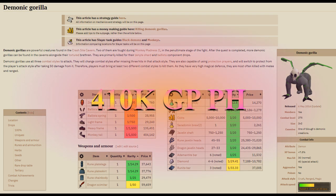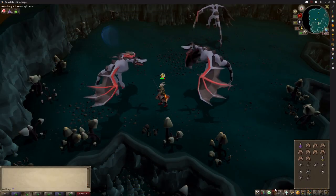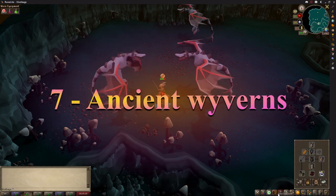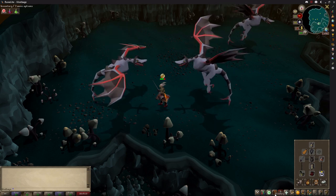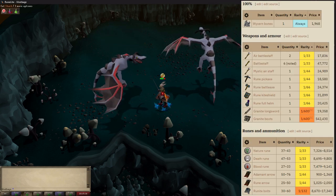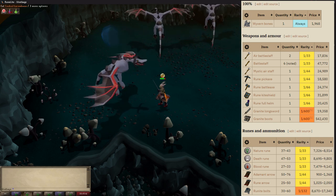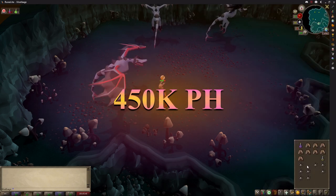The 7th best creature is one that most players avoid and isn't considered very good — it requires 82 slayer. But the ancient wyvern has a good drop table of rune items and battle staffs and can be killed fairly quickly. If you bury the bones you will get a lot less kills per hour and make around 350,000 GP. If you don't bury them it goes up to around 450,000 GP per hour.